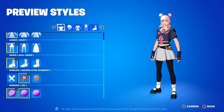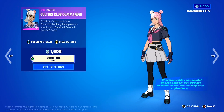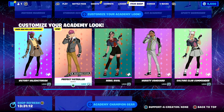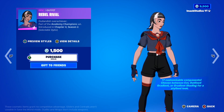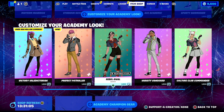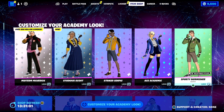As I was saying, there are over 500 million different customization options with each skin, which makes them the most worth-it skins to buy right now here in Fortnite. Because when you think about it, they only cost 1,500 V-Bucks, and for 1,500 V-Bucks you're essentially getting 500 million different skins, which is absolutely insane.